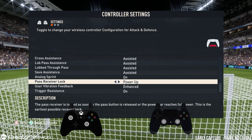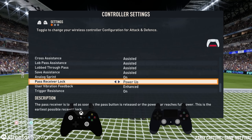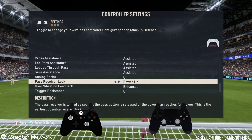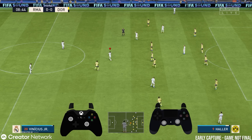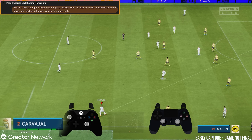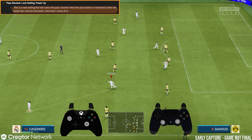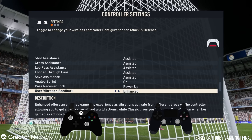For those struggling with passing, there's a new feature called the pass receiver lock — called the power up setting. This is the earliest possible receiver lock and basically what it does is select the pass receiver as soon as the pass button is released or when the power bar reaches full power. You can see when I show the controls on screen — if I do a high power pass, the game switches to the right player for me straight away, which is very helpful if you struggle with the ball coming too quickly.